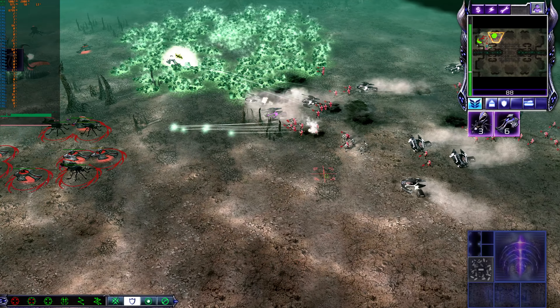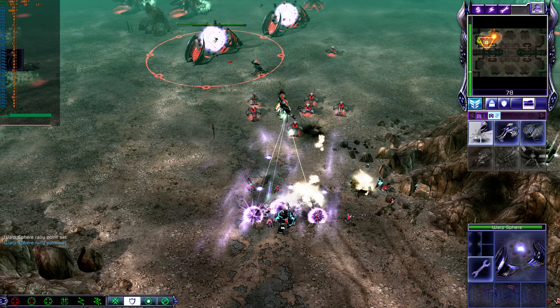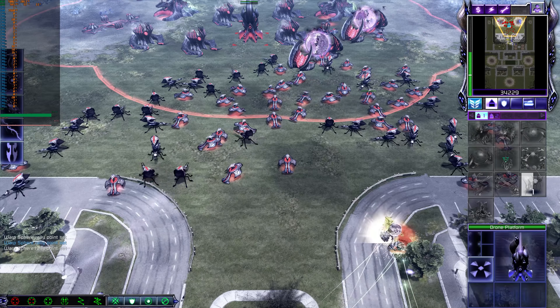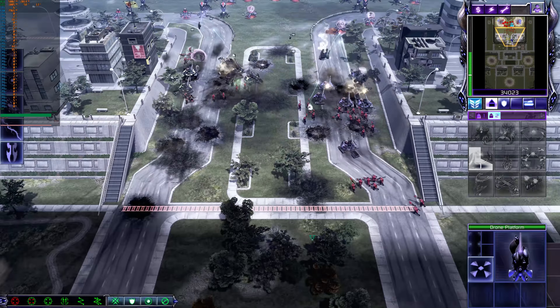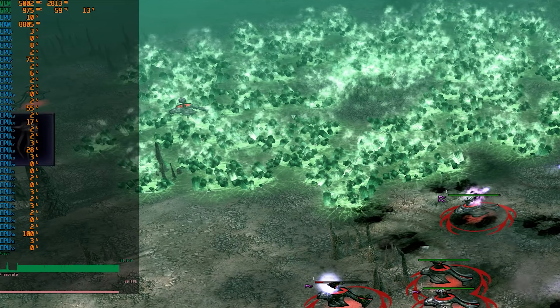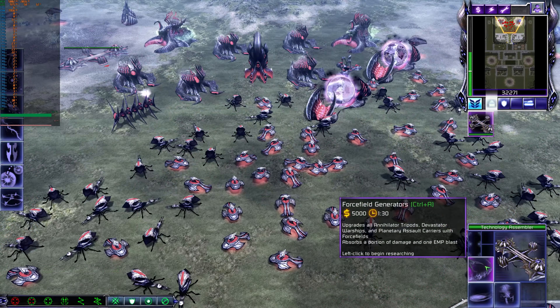Besides my excitement for getting a single-threaded game to plonk out on one setup and get really low 0.1% and 1% lows on another, I do look at this game and see one thing that was really a shock to me — just how good the graphics can look from a game from 2007. On the RTX 3090, we saw hardly any GPU utilization; the card wasn't even going above 1000 MHz. But at 4K, this was a gorgeous looking game for 2007. Games coming out in 2020 are graphically intensive, but I'm not really seeing the improvements in a lot of cases.